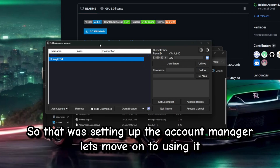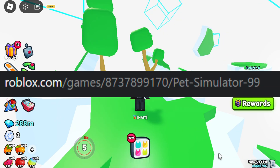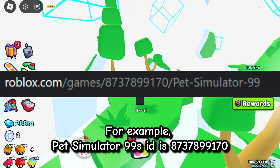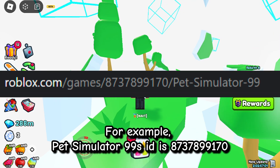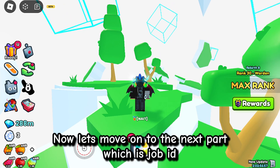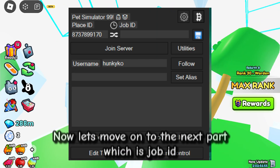Let's move on to using it. First you need to enter the Place ID. You can get it from the game's link — the numbers in it. For example, Pet Simulator 99's ID is 8737899179. Now let's move on to the next part, which is Job ID.